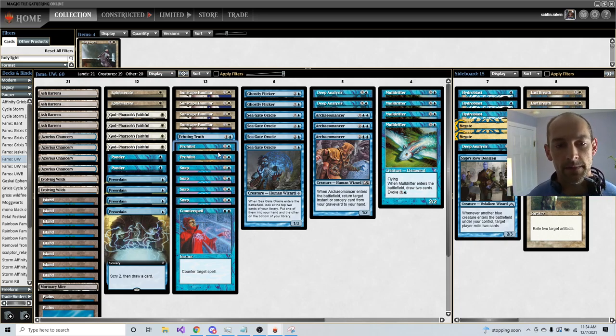I like Prohibits specifically because of Faerie decks for Spellstutter Sprite, but if there aren't any Faeries or Spellstutter Sprites in the format, maybe Prohibit wouldn't be what you really want. When I was initially playing Prohibits in Sanctuary times, there was a lot of Boros Monarch, and Prohibit hits things like Kor Skyfisher and Glint Hawk very well as well.